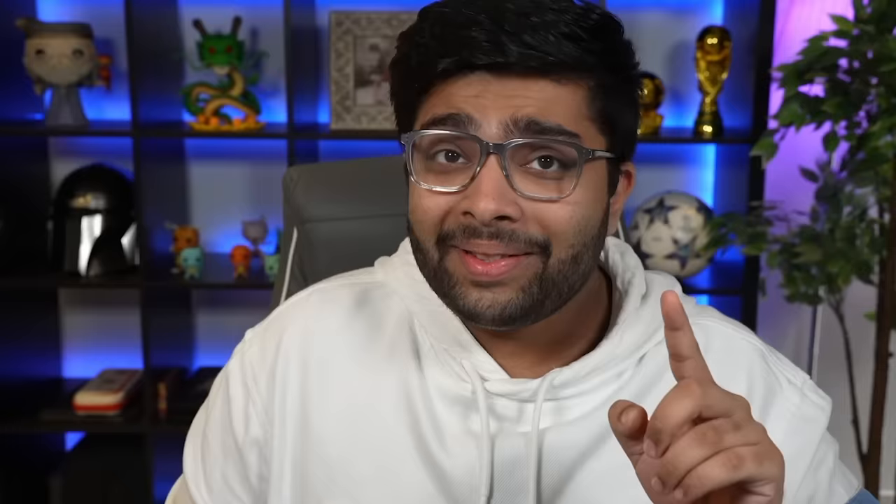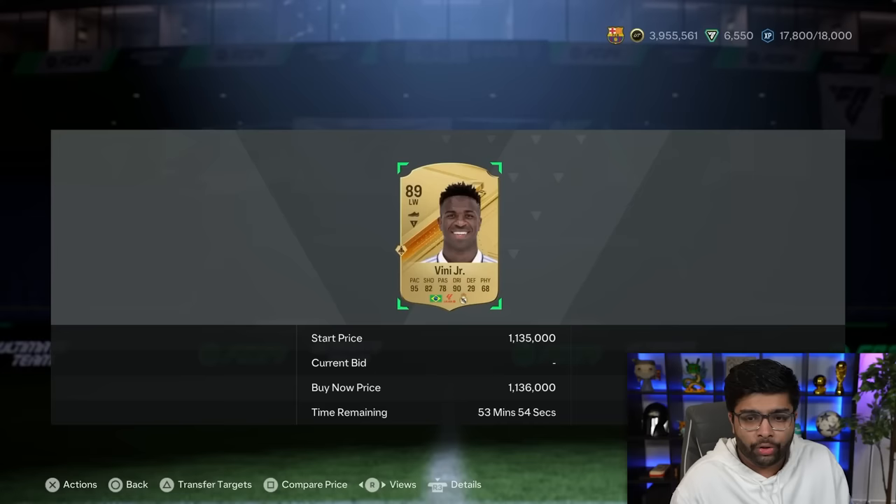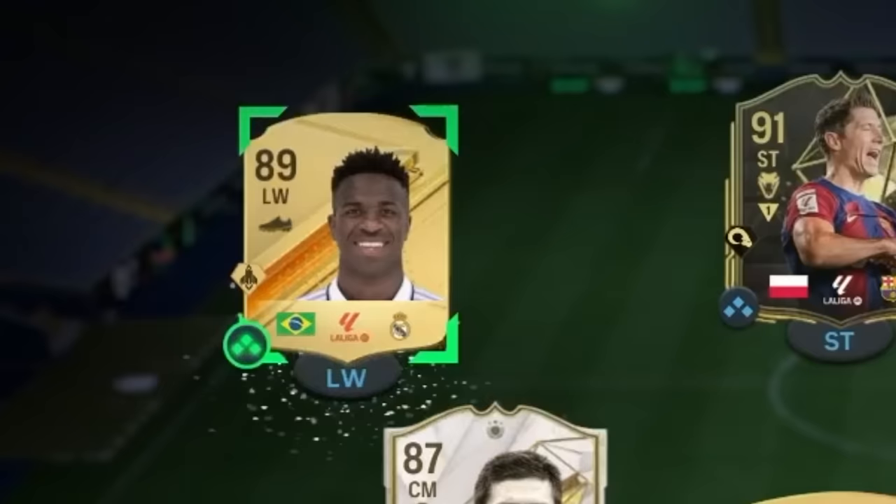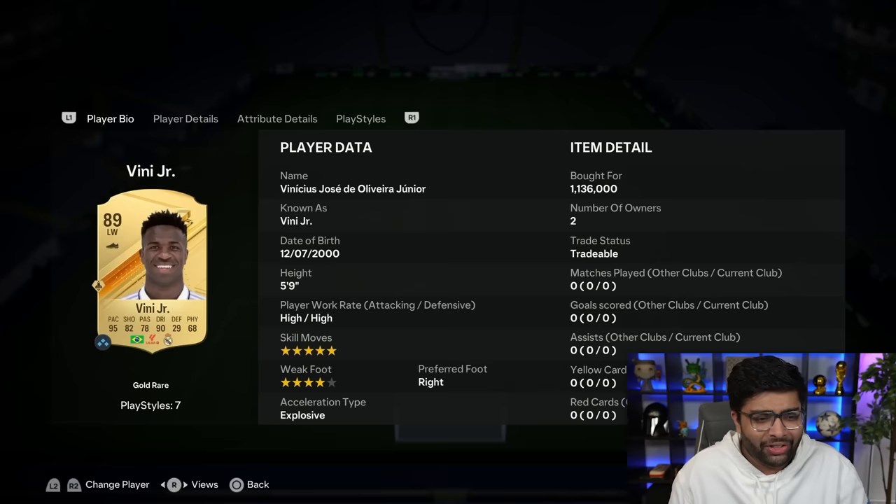We now need Real Madrid for this left winger pick — there are only three clubs left on the wheel. Give us Real Madrid. Yes, we got it! That means we're going to buy the most expensive player for this squad. Vinicius Jr. is over 1.1 million — that is crazy, and we've just bought him. This actually saves our team. Vinicius is actually crazy on this game: 95 pace, 90 dribbling as well. What a card. Him, Lewandowski, and Xabi Alonso — these guys are going to have to carry us.